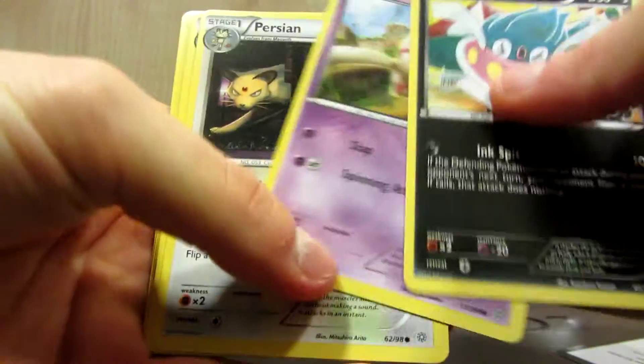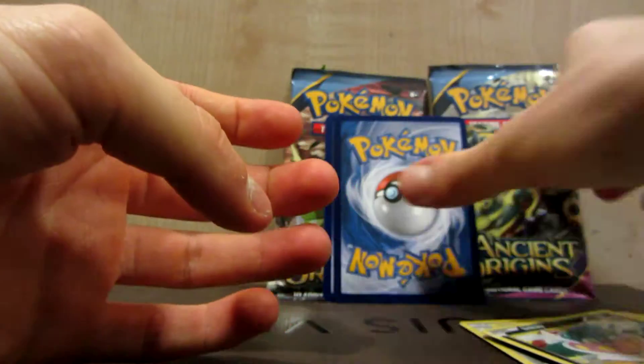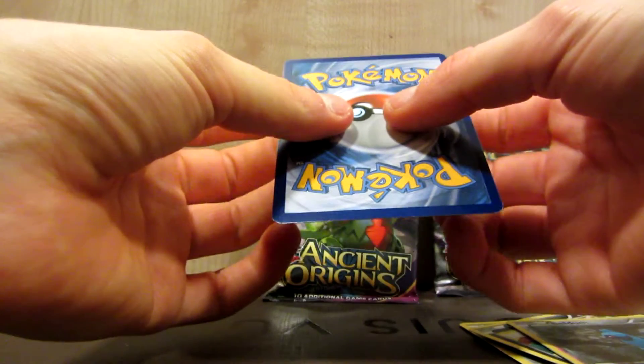So: Inkay, Boltoy, Persian, Golurk, Relacanth, Dangerous Energy, Curlier, Ampros, Spirit Tank. Reverse Beedrill, and the card that I think is a full art or secret rare.